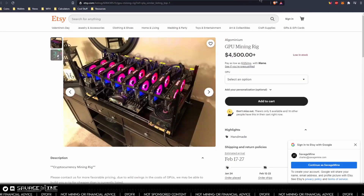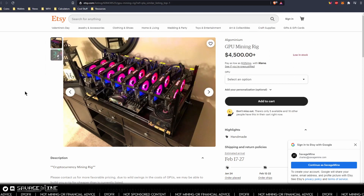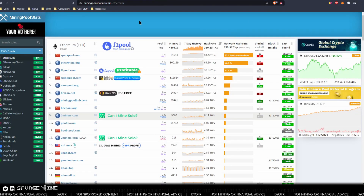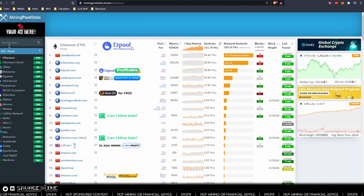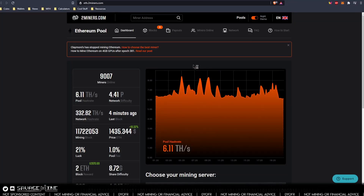You have to have the hardware, which is your computer, GPU, etc. This comes in a lot of different forms — there are plenty of videos here on my channel on how to build a mining rig. You also need the pool. If you go to miningpoolstats.stream, you can figure out what kind of pool to use for the project you want to mine. I'm showing Ethereum right here — there are lots of pools for Ethereum, and one of them is 2Miners, which is an example of a pool you could connect to.